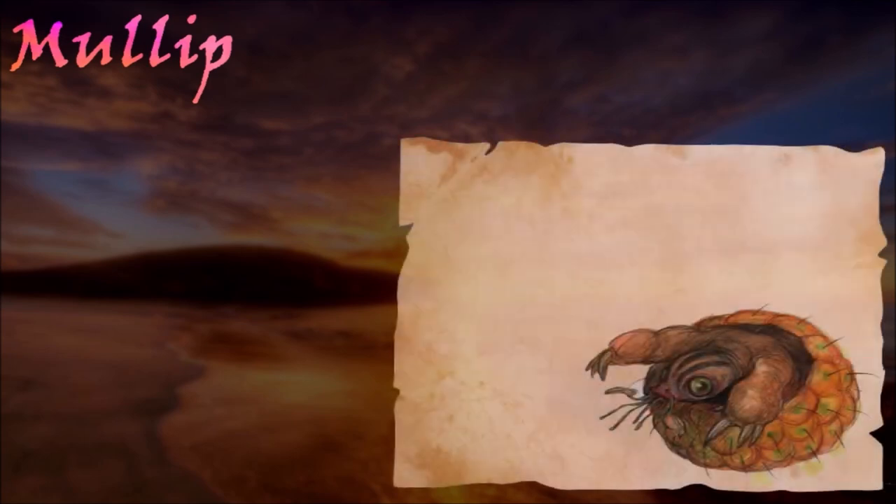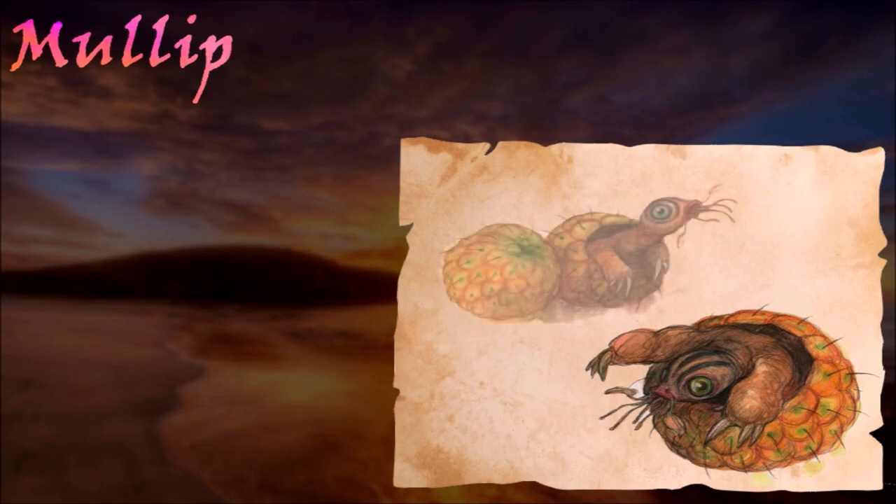Mullips were animals native to the southern coasts of Thray. They were arboreal creatures that would climb atop fruiting trees and retreat into their shells, which would blend in with the fruit. They would then lash out at any herbivores mistaking them for food, raking them with their claws, which contained a poison which liquefied flesh and organs. Once their prey succumbed, Mullips would use their proboscis to suck up the remains.